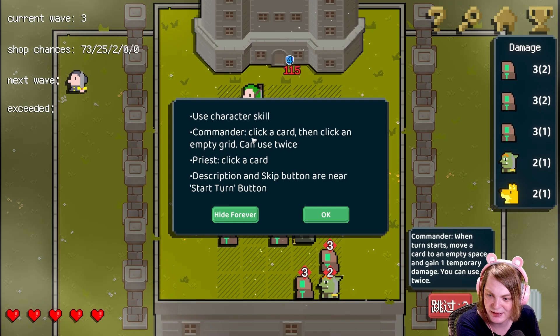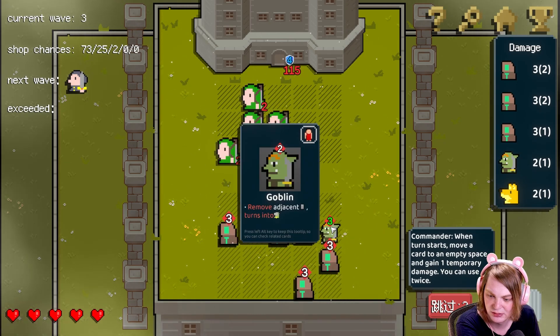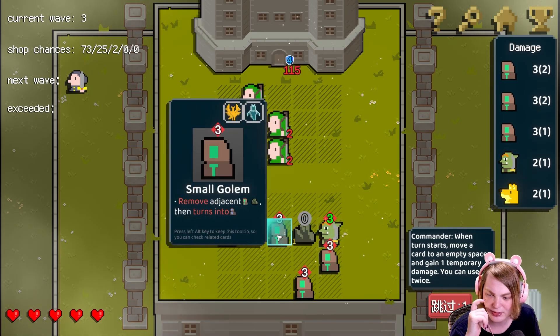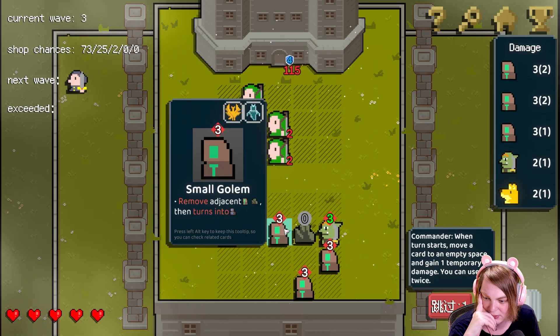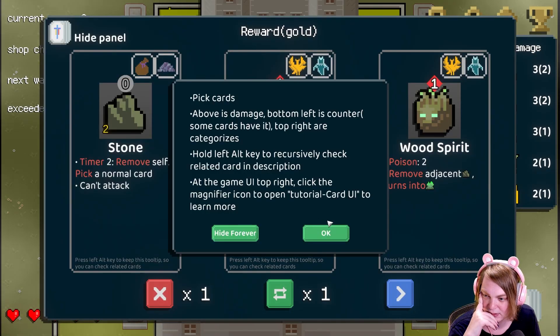Use character skill — Commander card. Commander: click a card, then click an empty grid. Use twice. Click a card. Description and skip are near the start tutorial button. Oh, we can move people. All right, well that probably wasn't even the best move to do.